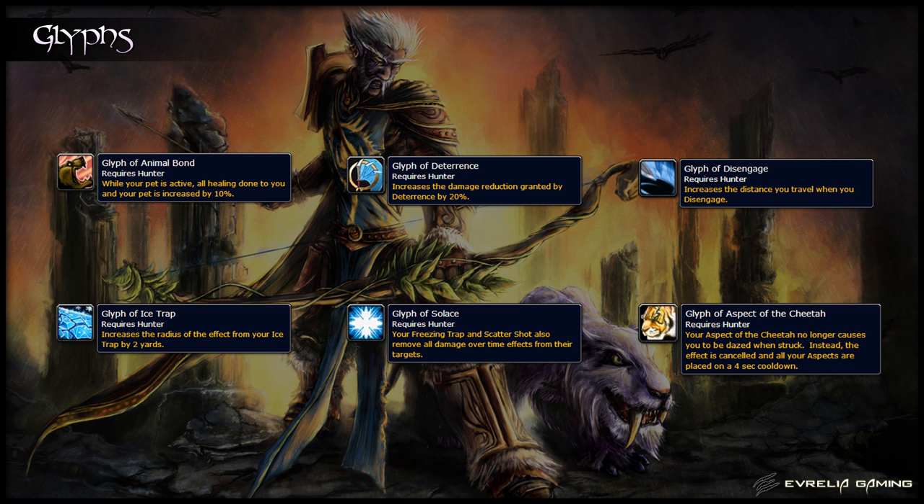Glyphs are largely situational choices, but there are a couple that are useful in more situations than others. Glyph of Animal Bond increases all healing done to you and your pet, increasing survivability and should always be used. Glyph of Deterrence increases the damage reduction granted by Deterrence and should therefore always be used. Glyph of Disengage increases the distance you travel when you Disengage, effectively increasing your mobility. Glyph of Ice Trap increases the range of Ice Trap, making it easier to place correctly — useful for slowing mines on Siegecrafter Blackfuse. Glyph of Solace is useful for Paragons of the Klaxxi if you need to crowd control parasites. Glyph of Aspect of the Cheetah prevents you from getting dazed when using Aspect of the Cheetah. This is not an exhaustive list — just the most useful glyphs for Siege of Orgrimmar.